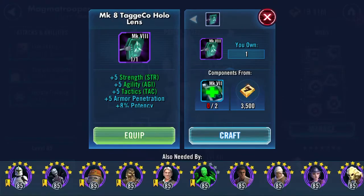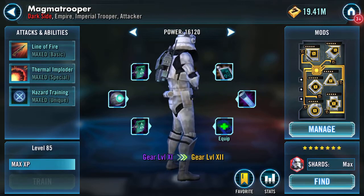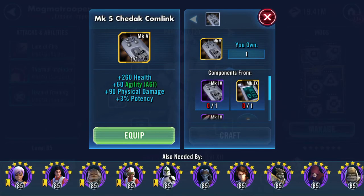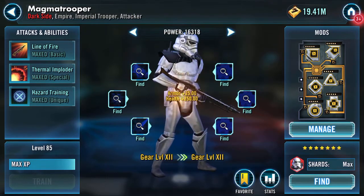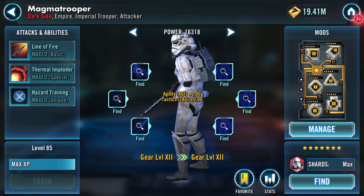I've got the two pieces that I need: a Mark 8 Taggy Co Hollow Lens. When I'm not gunning for one particular tune, I do try to build up a few of these - they're a pain to find, but it's worth having a few because quite a lot of tunes need them. And then finally this one here - the Cheddar Comic - 260 health, plus 60 agility, plus 90% physical damage and 3% potency.